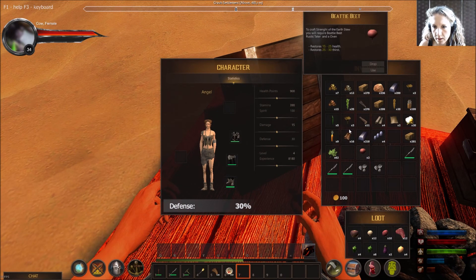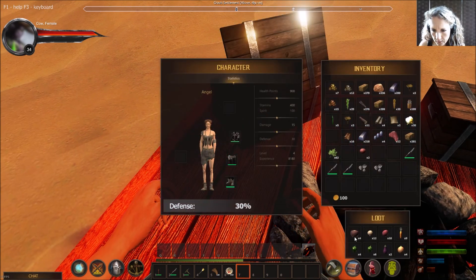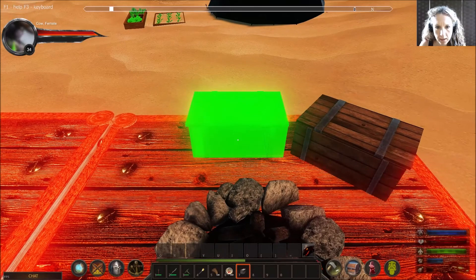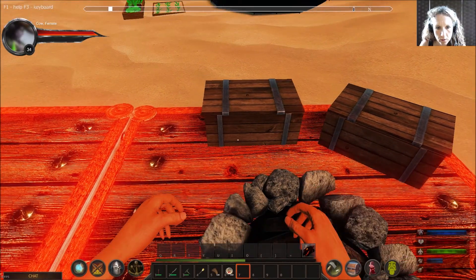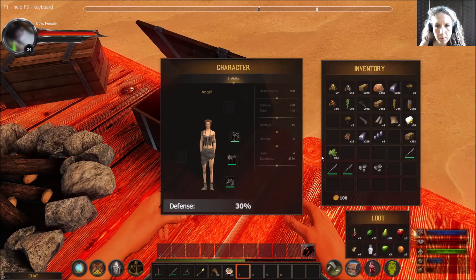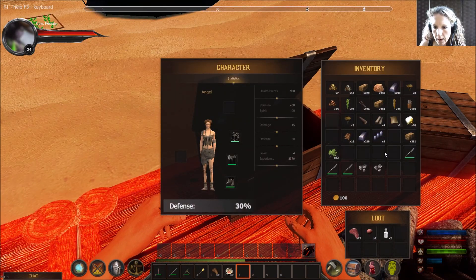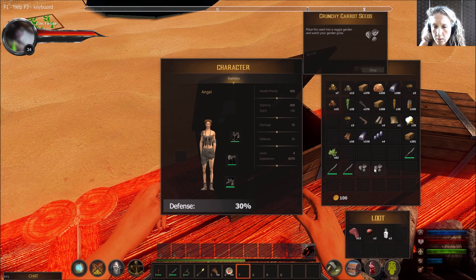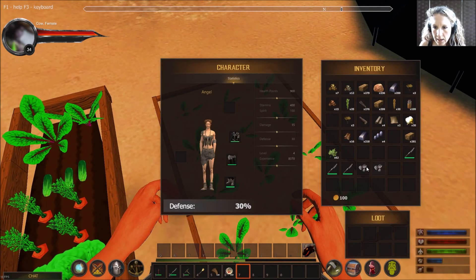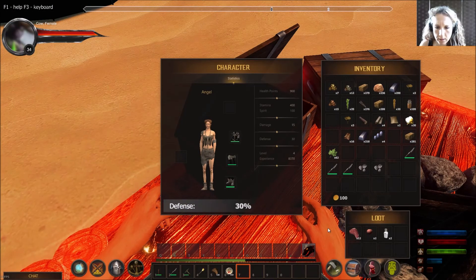We're going to need more storage space now for sure because I really don't have space for all this food. I've got more than a stack of some items, which is ridiculous. I've got nearly two full stacks of metal — it feels like a risk to put those in a container until I'm sure they won't despawn. I also have poison plums I'm not sure what to do with yet, and mushrooms that weren't stacking properly.